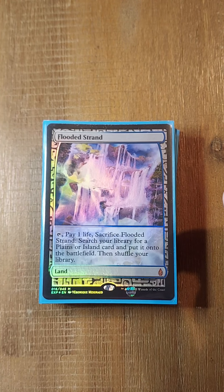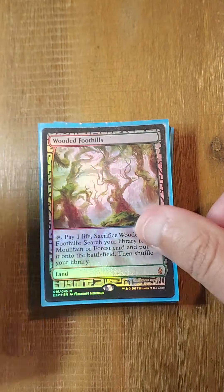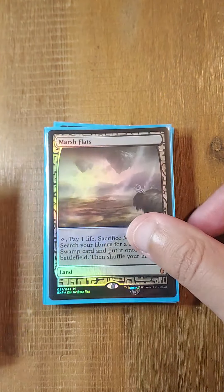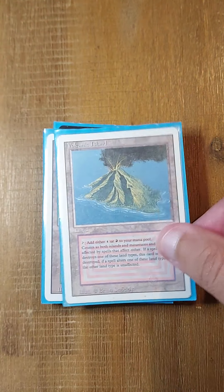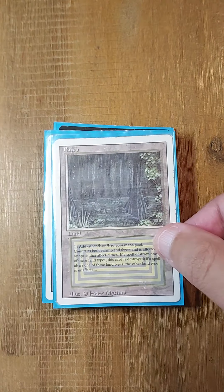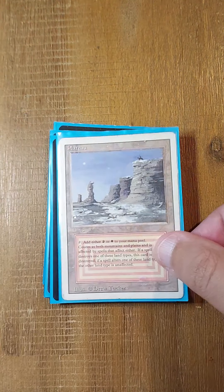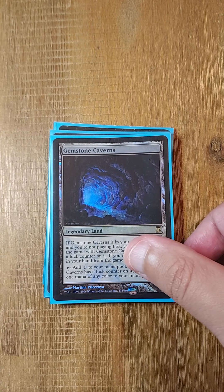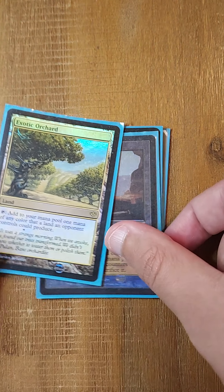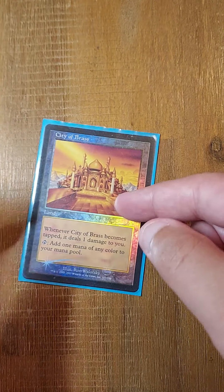Our lands form a very weird mana base. We went with the 10 fetches and 10 duals, and that's it — no shocks, no pro-blue fetches, pro-blue duals or pro-blue shocks. Just the 10 duals. Trying to fix mana as quickly as possible to get out Godo as quickly as possible. The rest are rainbow lands — just cramming them all in: Gemstone Caverns, Command Tower, Spire of Industry, Forbidden Orchard, Exotic Orchard, Gemstone Mine, Mana Confluence, and City of Brass.